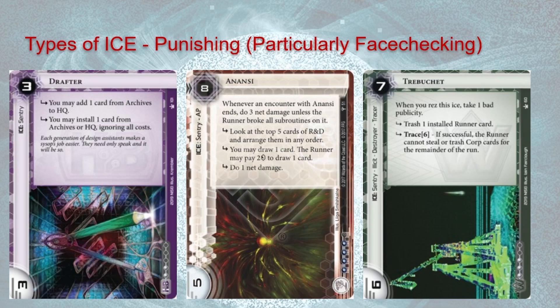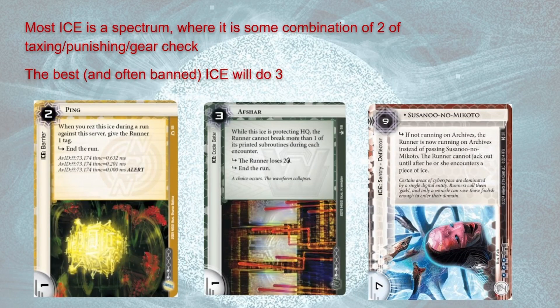You generally end up balancing between all of these different things when thinking about ice. Most ice is on a spectrum of gear checking, taxing, and punishing. Ping is sort of a punishing face-check that's also a gear check — if you have a barrier breaker it's trivial to break, but when you first encounter it, it's quite taxing. Afshar is an interesting taxing and gear check piece where the runner losing two credits is not nothing, and the runner will struggle to break Afshar for less than three credits. And then Suzana no Mikoto is sort of a gear check and taxing piece, just because it's such high strength as a sentry.